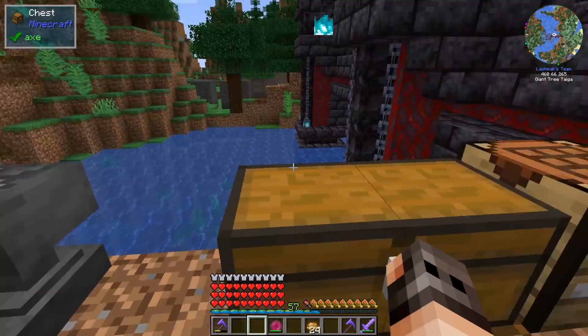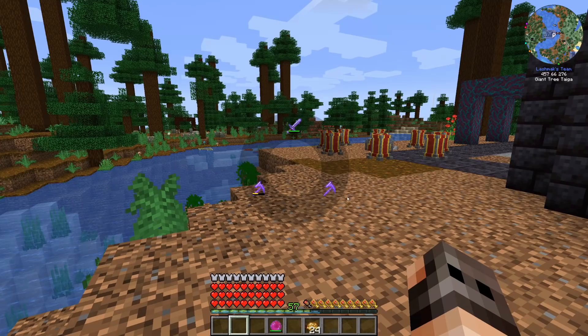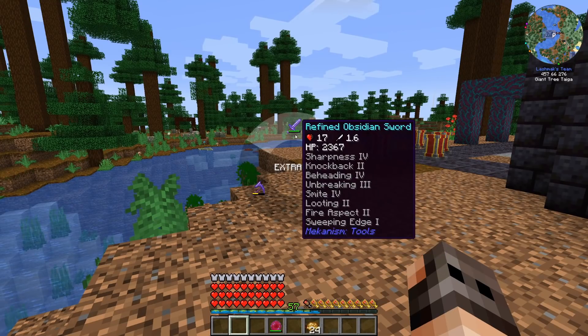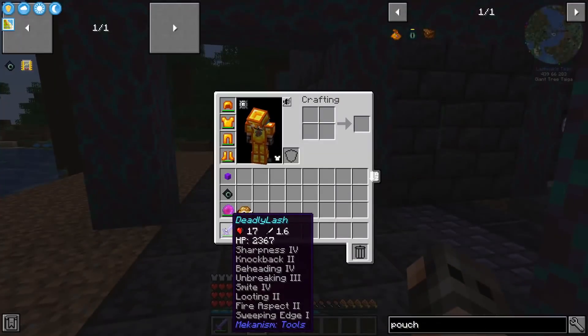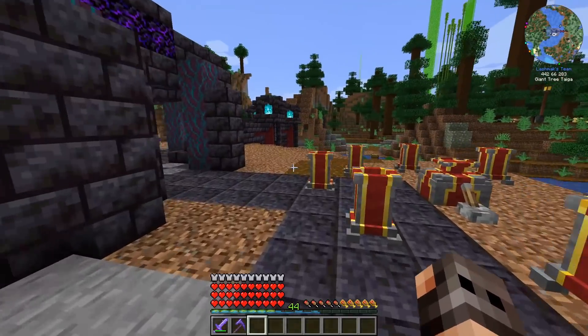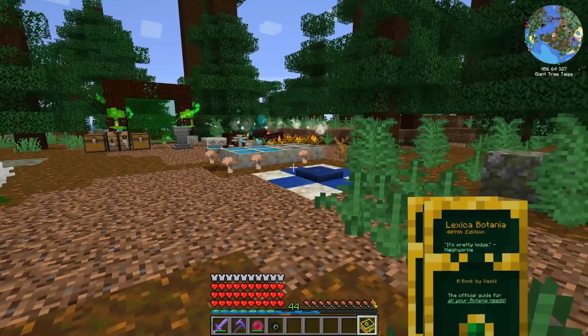Put the tool belt in an anvil and add a pouch to get three slots, and another pouch gives four. You can put tools inside, wear it as a curio, and assign one key to cycle through different tools - very good for inventory management. It's not super useful when you always need a sword and paxel, but useful if you have many tools.